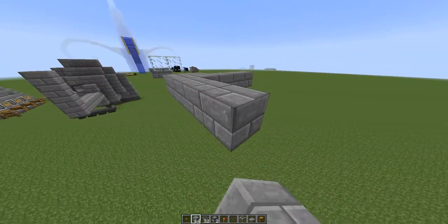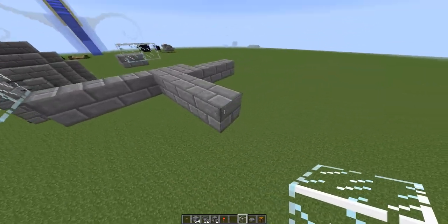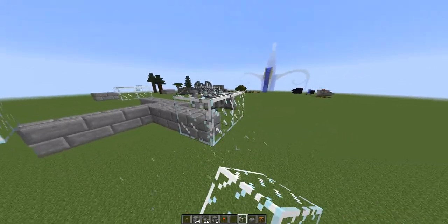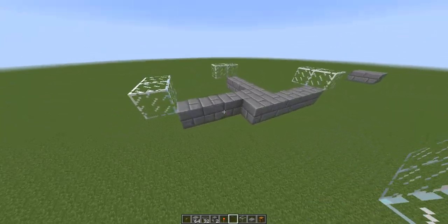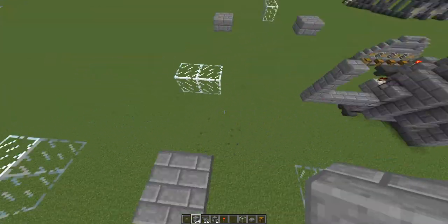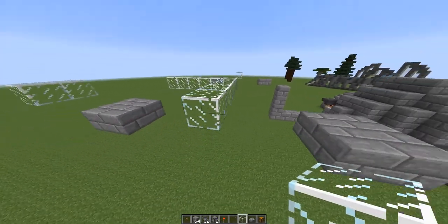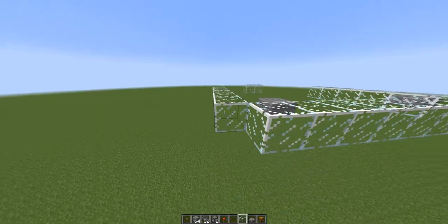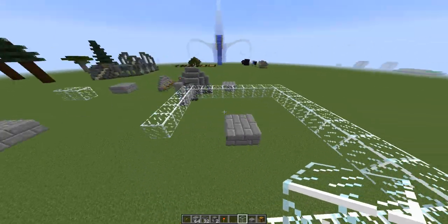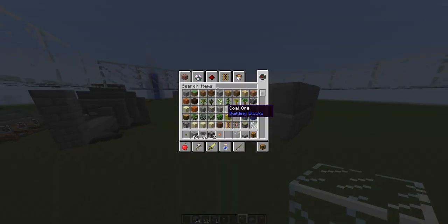One two three and then one two three, and I want to have a glass wall right here. You can do this with any block, I'm just saying glass is probably gonna help the most visually. This is a little different from the one I did on the server - I only have one room on the server - but this is probably the most efficient way you can have a farm going. Fill in the walls here.